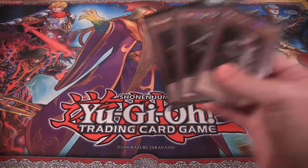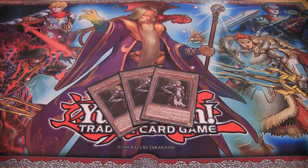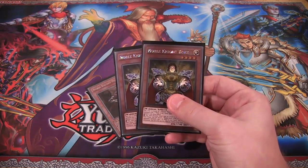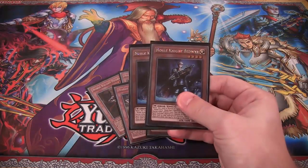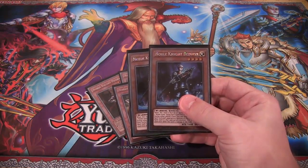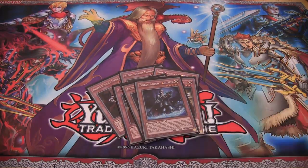First off we have three Noble Knight Medrot — goes without saying the best Noble Knight, helps set up all your plays, so you've got to run three of those. After that, two Noble Knight Boars. I think we can go down to two now instead of three because of Bedouar, which is one of the newer cards — I'm trying it at two and I've had some pretty good results. And of course, two Noble Knight Bedouar. It really helps search for the Noble Arms and makes it a lot easier to get them.